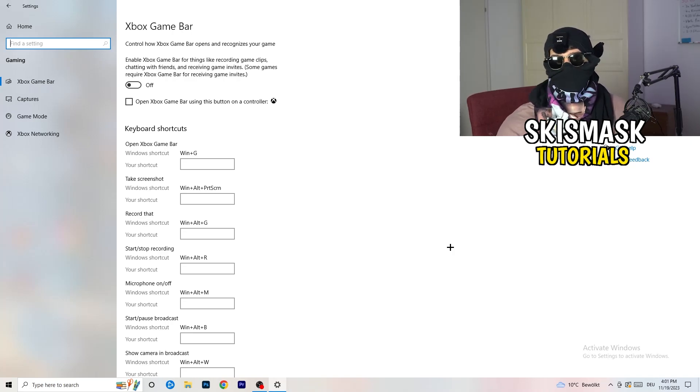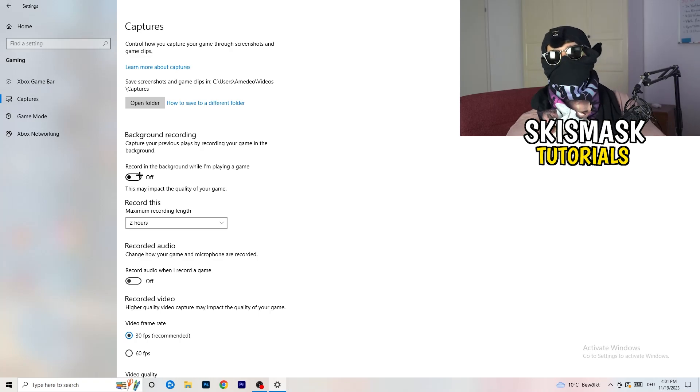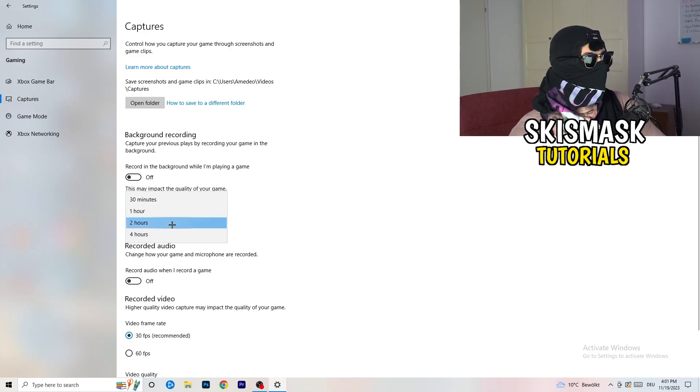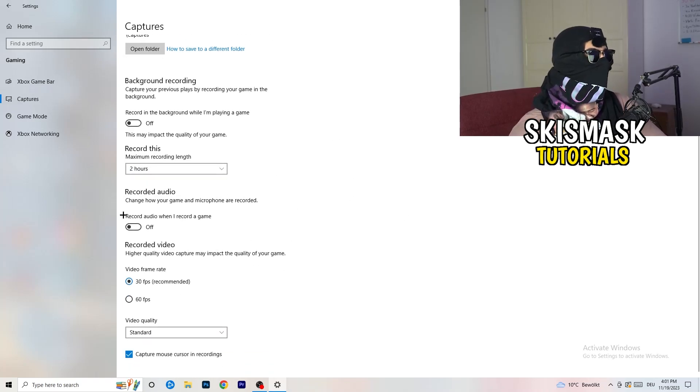Next, on the left-hand side, go to Captures. Go to background recording — 'Record in the background while I'm playing a game' — and turn this off. If you want to record something, use OBS or Broadcaster Studio, which are made for recording games. You don't want something recording in the background. If you do need to record, set it to 30 minutes max and turn off background audio.